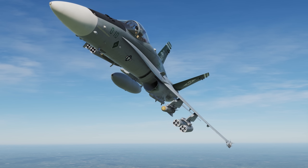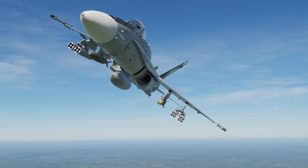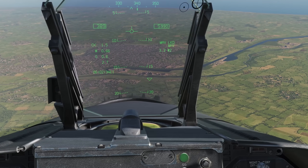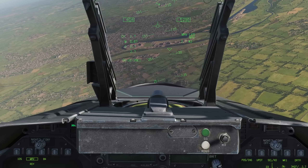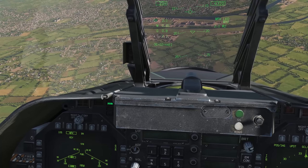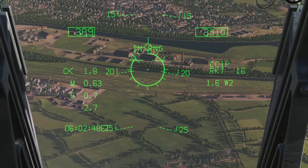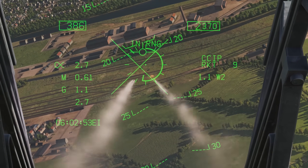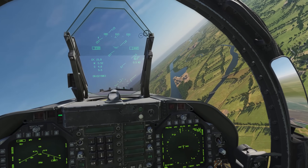In addition to using the AGM-65E as a weapon, you can make use of it as a poor man's laser spot tracker to assist in locating targets in the absence of a targeting pod. Load your aircraft with at least one laser Maverick and your preferred weapons. Have a JTAC or another aircraft designate your target. Once you've visually identified the target marked by the seeker head on your HUD, simply switch to another weapon and engage. This is a handy shortcut for locating targets when coordinating with other aircraft.